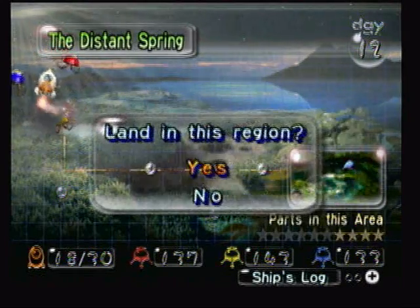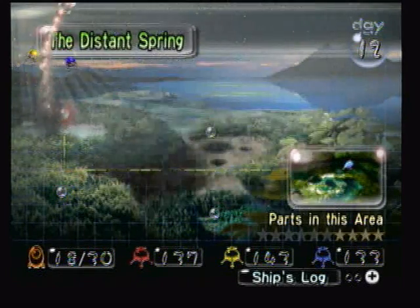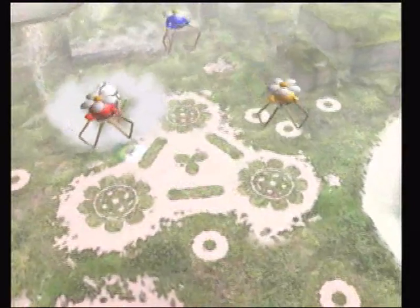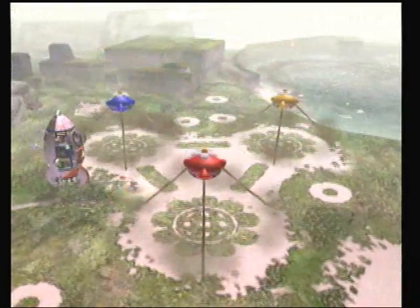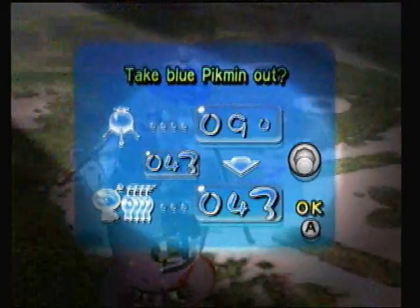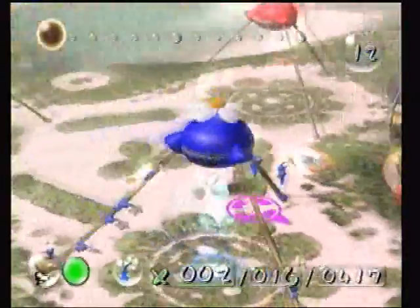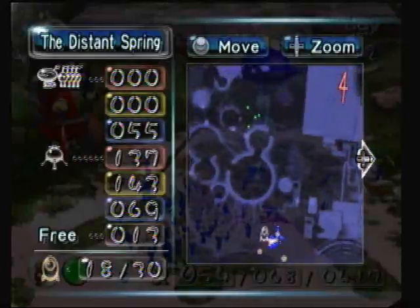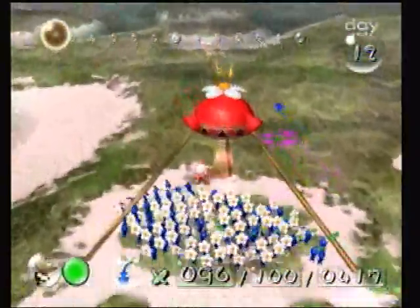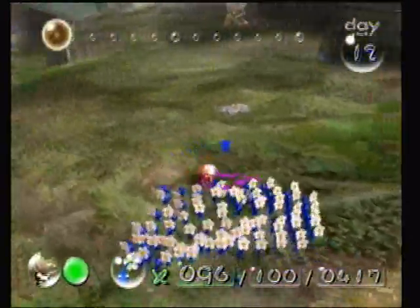Hello, welcome to Day 12. This part I'm going back to Distant Spring again — we're just like rapid fire Distant Spring. I want to just get the whole Distant Spring done, then we'll go back to the other area. I'm really bad with names. So yeah, we're just gonna get all the parts, go out and have fun. It's gonna be a blue pigment paradise — we have four out there somewhere.